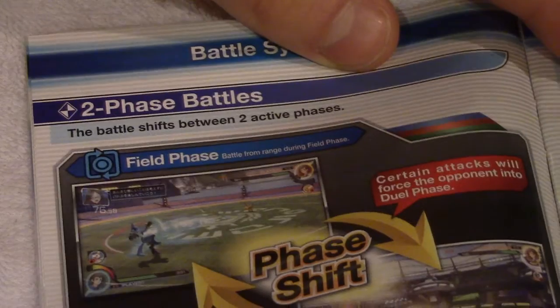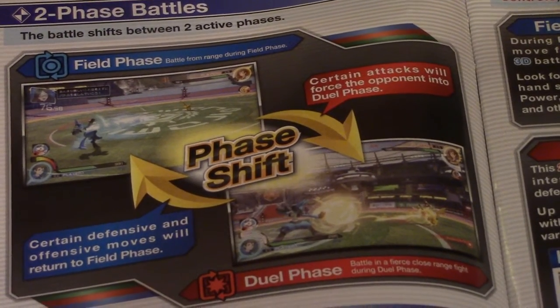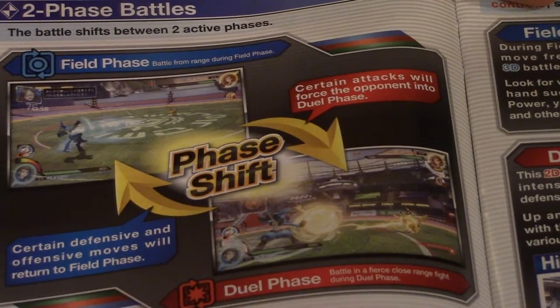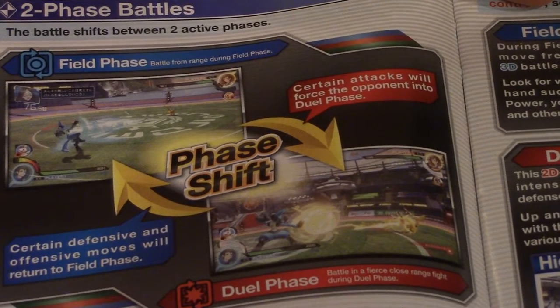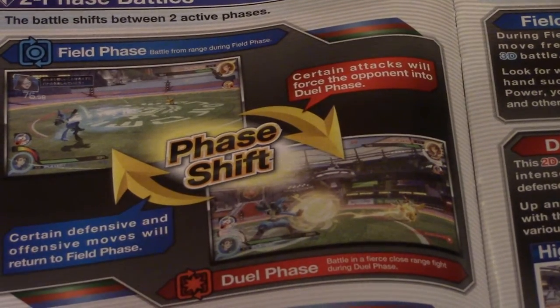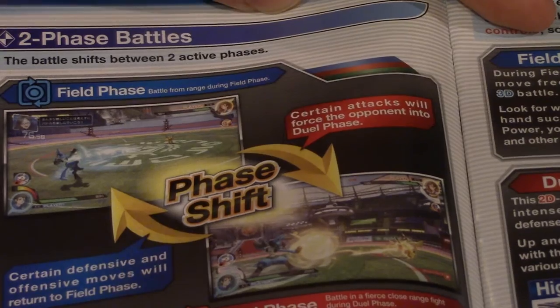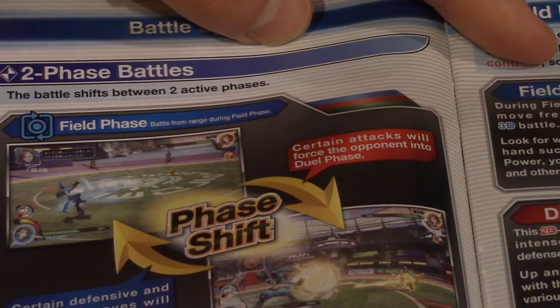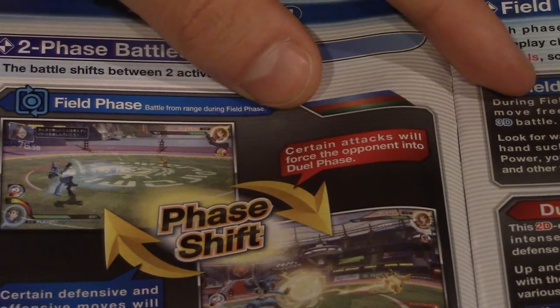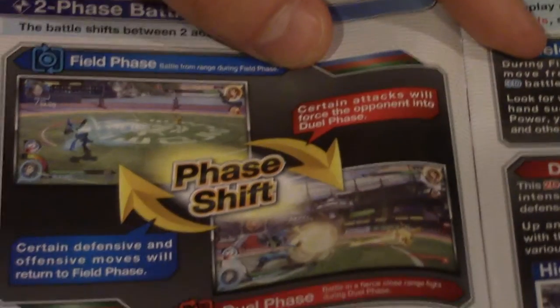The battle shifts between two active fronts: the field phase and the dual phase. In field phase, you're able to walk around more freely — it's more free-form and three-dimensional. In dual phase, it's close range only — you can only move in two dimensions, left to right.